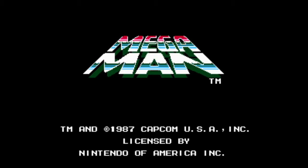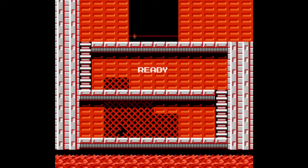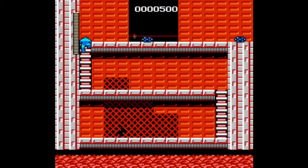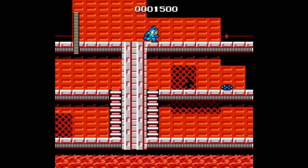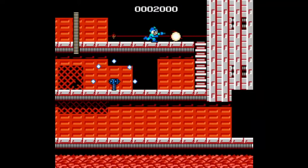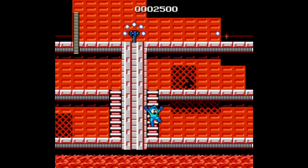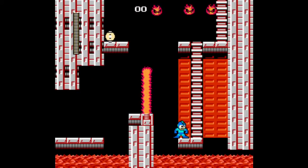There is some debate over which robot master to fight first. I'm choosing Fireman. The traditional Nintendo Power strategy would be to choose Bombman first, and while Bombman is the easiest boss to fight with the standard weapon, the Hyper Bomb you get for beating him is not very useful. Instead, we're going to get the Fire weapon first, which is the best weapon to use against all of the garden variety enemies in the game and will give us a huge edge throughout the run.